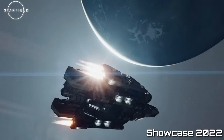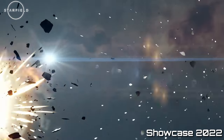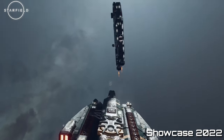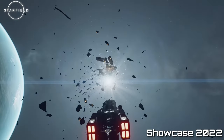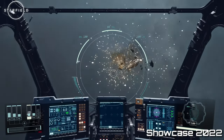But that's not all — the power allocation system also plays a crucial role in combat encounters. Now let's delve into the fascinating power allocation system in Starfield. This system allows you to distribute power to different parts of your ship, granting you a range of strategic options in combat scenarios.